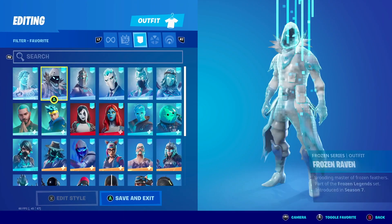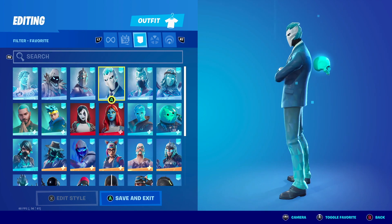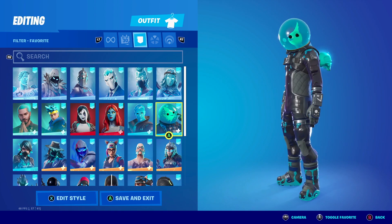For the backbling Sockets, you want to pair it up with anything from the Frozen series. Anything with a light blue effect, or anything that does have light blue, is going to match really pretty with this backbling.